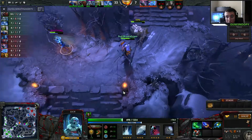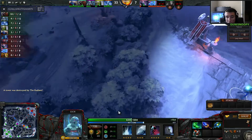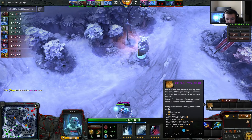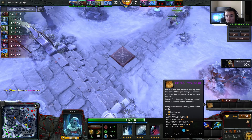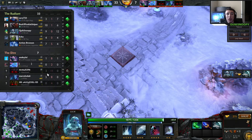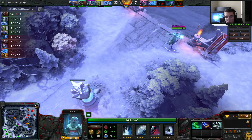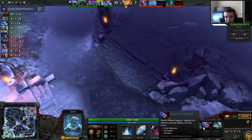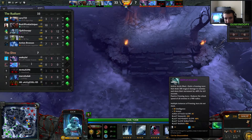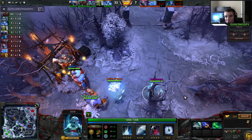I end up buying Shiva's Guard. It has 30 intelligence — that's going to help a lot considering I have 57 plus 35 right now — and 15 armor as well. The active lets me emit a freezing wave that deals 200 magic damage to enemies and slows their movement speed for 4 seconds. It also reduces attack speed of all enemies in a 900 radius. Looking at their team: Templar Assassin, Riki, Broodmother, Lone Druid — all heroes that this item counters well. So it was a good purchase.